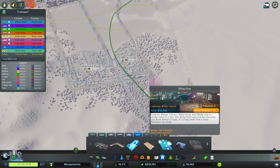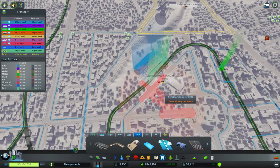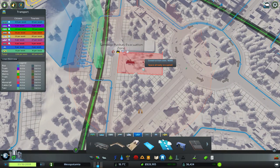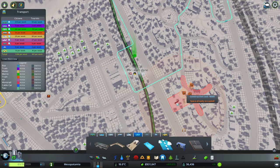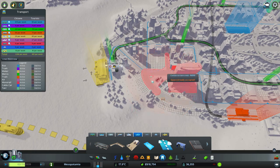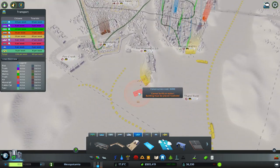So it looks like blimp stops work pretty much like bus stops, where we have to go around. There's some bad land value here but I think that's okay — a couple of the mods have kind of messed some stuff up. Where should we have our first blimp stop? I think we should put one next to the shelter — that might be nice. And we can have one near the college, near the Learn Zone that we made. That is beautiful, B-E-A-utiful.